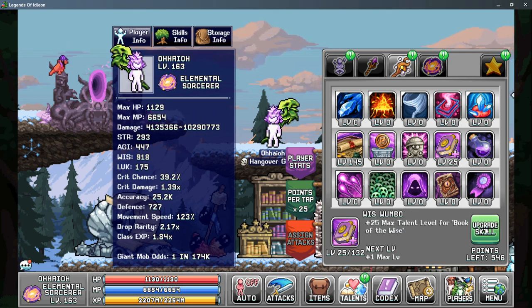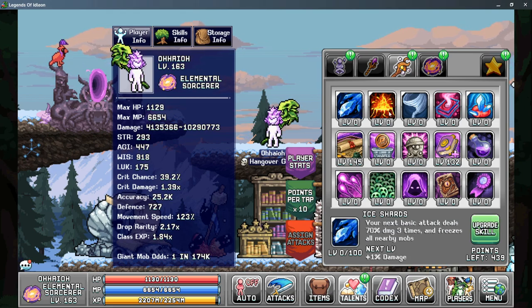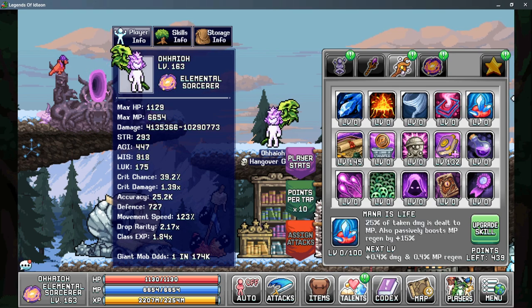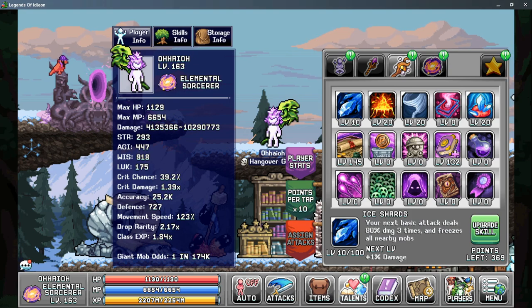Your next priority should always be Wizwumbo, as this can allow you to put more talent points into Book of the Wise on Tab 1. From here there is a little bit of a mix-up on priority depending on what you want, but I usually decide to assign my attack talents at this point. Ice Shards, Floor is Lava, Tornado, and Mana is Life can all give you that hidden bonus to your AFK kill multiplier. I generally recommend putting about 20 points into each of these talents, as it will allow you to spread your talents out and get the most damage, whether you're active or AFK. If you are actively using this character, it is worth investing a few more points into your attack skills, as this damage does scale quite nicely on the Wizard.